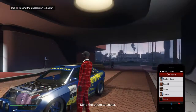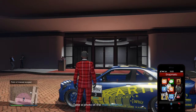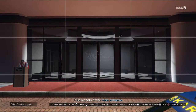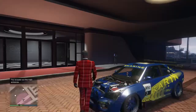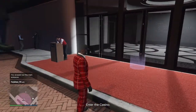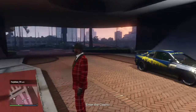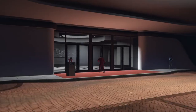Oh, it did it itself — okay, that's cool. Let me take another photo. Let's just take it there. Send to Lester. What do we do now? Enter the casino. Anyway, let's head inside.